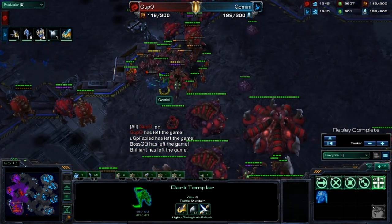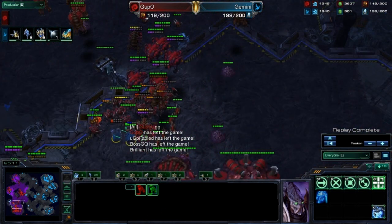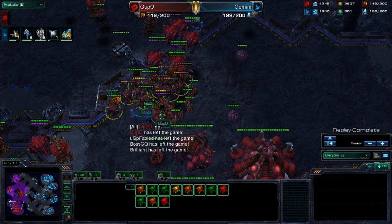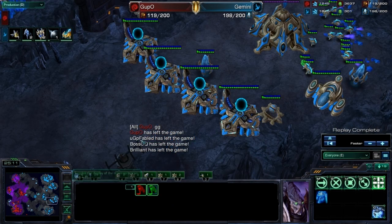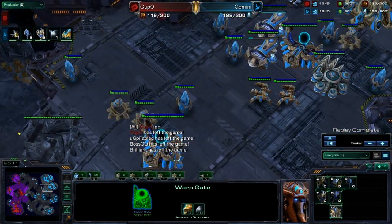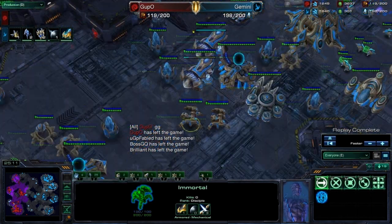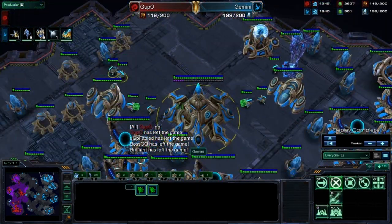When you think about the seven-minute third base, it kind of sounds pretty gimmicky — what if he all-ins me, etc. But it's fairly not that hard to pull off. Once you get that good wall-off, it's really just about whether you can force field or not. Yeah, it's really not that tough of a thing to do.